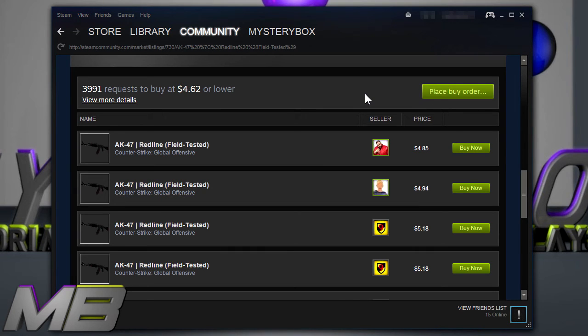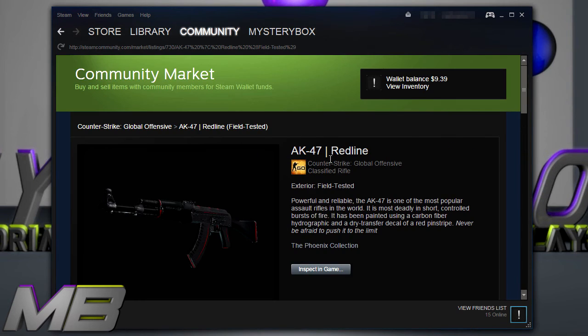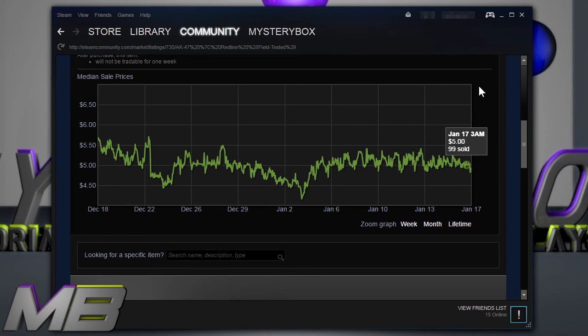You can basically snipe the market without even looking at it — just place the buy order, then go play your favorite game like CS. You'll get an email confirmation saying that you just purchased the item off the market and you'll be good from there. I hope you guys enjoyed this little tip; I just noticed it a few days ago and I think it's really helpful and going to be very useful in the future.